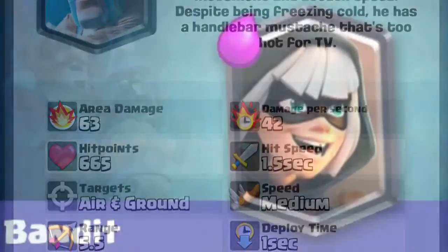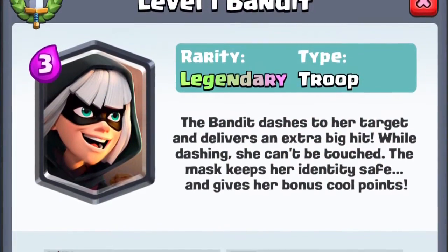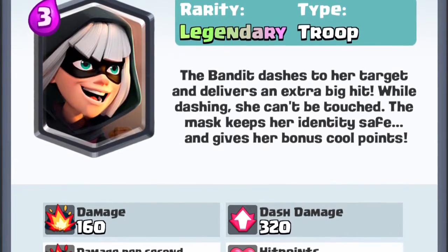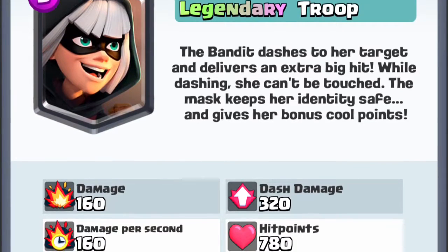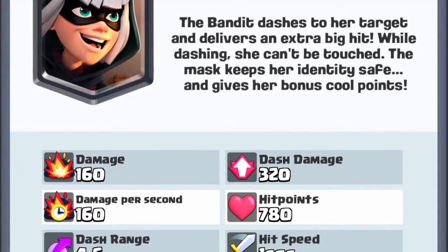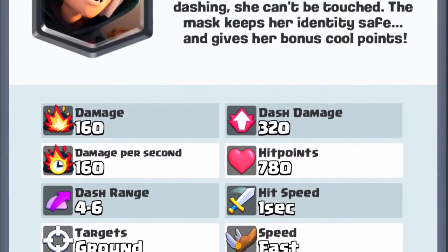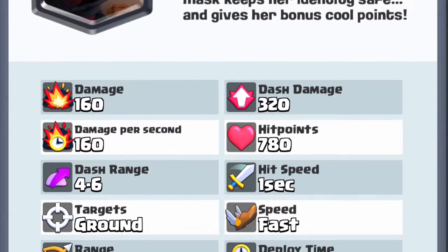Next up, we have Bandit. I really like Bandit — it's a fun card to play with. I like the dashing effect, but I don't think it's a great card overall. I think Bandit is a really unique card because of her dash and how she can't be attacked while she's in the middle of dashing. I think that's really cool. Personally, though, I think it should be an epic — then it would be used more often.